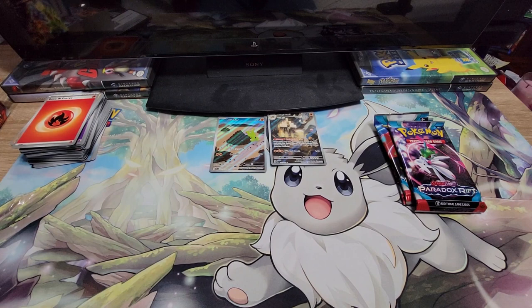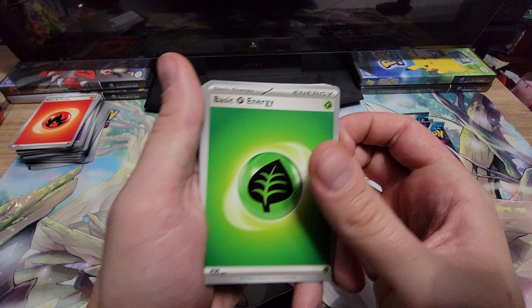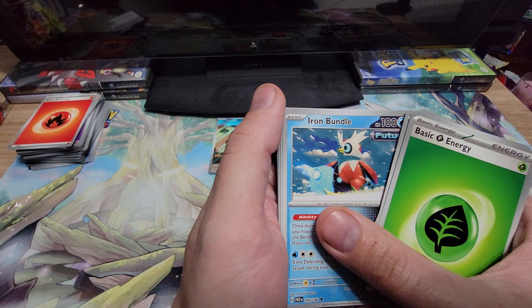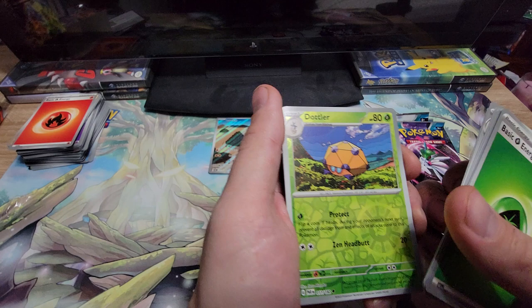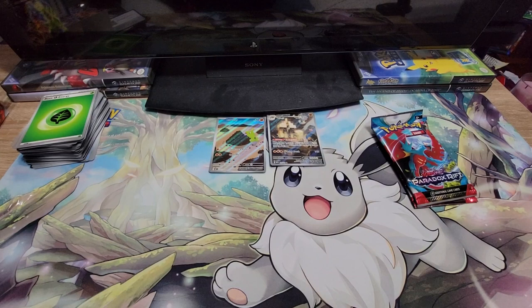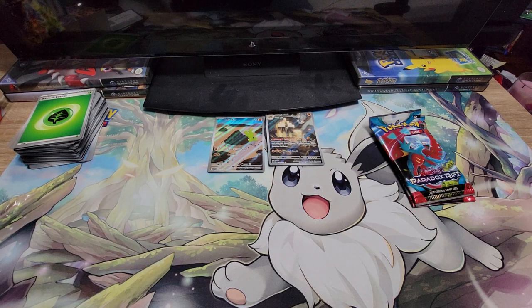So far in the video — what do you think we have better pulls with? Obsidian Flames or Paradox Rift? Energy, Nacli — I know it's supposed to be salt — Nimble, Yamask, Spinda, Iron Bundle, Ferrothorn, Cursed Duster — what a card, that's something you'd think you'd see in Magic — Reverse Dottler, a Reverse Fuecoco — I think that might be our first starter — and Volcanion. We're just getting all the legendaries. Is that like a thing in this set? I'm starting to think I should have got the Elite Trainer boxes so I know what's actually in this set.